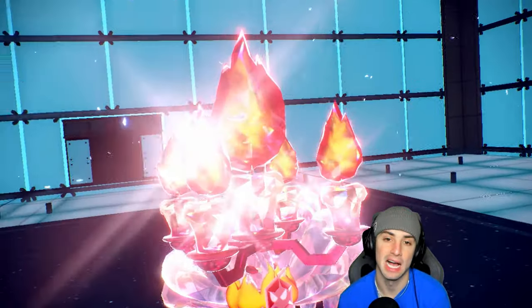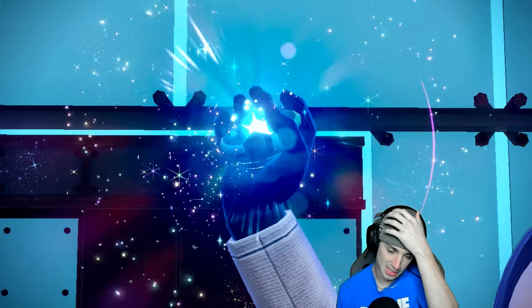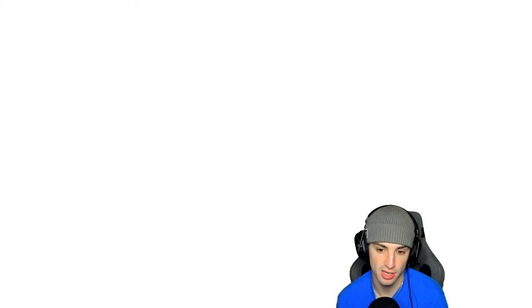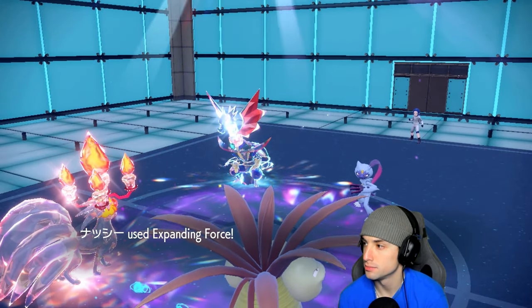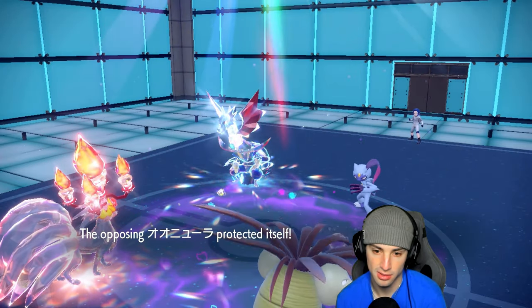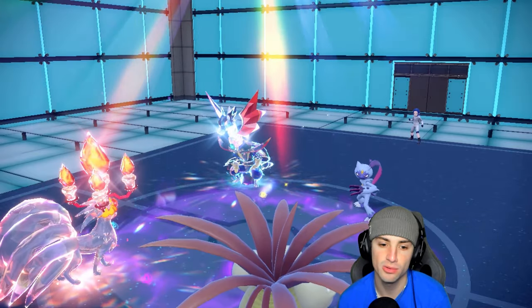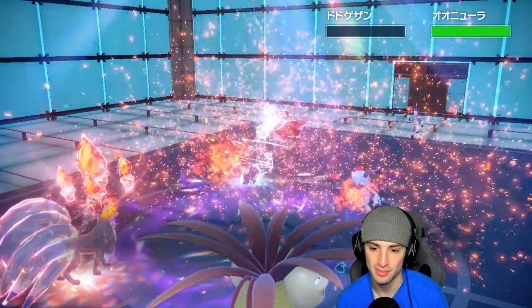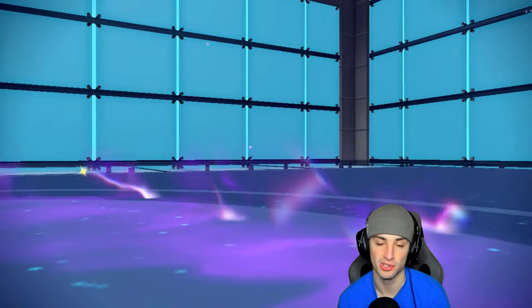Using our Tera type on Ninetales for a damage boost — I have a lot of faith in Heat Wave landing. They Terastallize Kingambit — probably Dark type. Expanding Force is going to hit it if they don't KO my Executor. They protect Sneasler, not a bad call. Executor outspeed Kingambit — free Expanding Force damage into Kingambit — oh my lord, huge damage. Ninetales, all you gotta do is land Heat Wave. Let's go — yes!